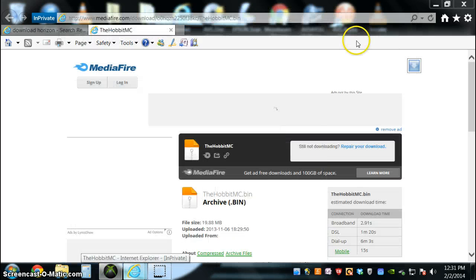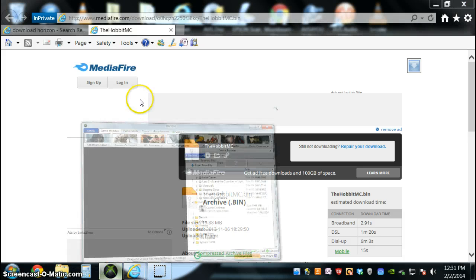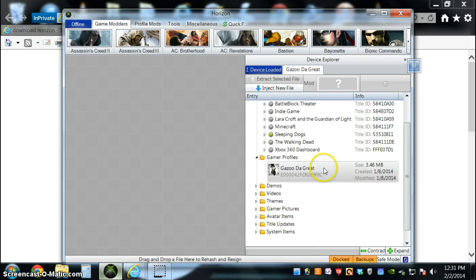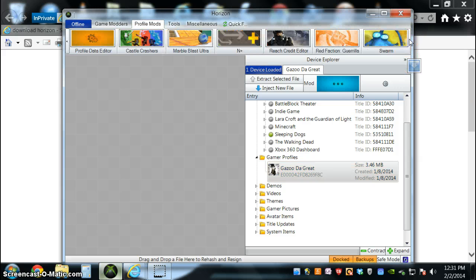Now, while this is downloading, I am going to show you the cool things you can do. First, you can mod — you can add changes to your games or mod games and all of such things like that. So just go up here to profile mods, so it will actually load, and then if a selected game you have appears here, you will click that game.